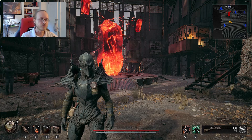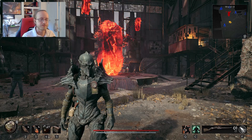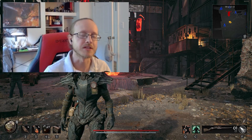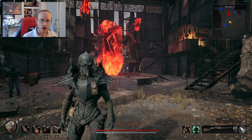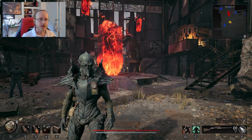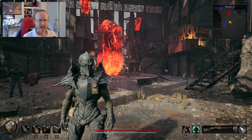Hello and welcome to a Remnant 2 build video. Today we're going to be looking at a shield build, which is all about using shields to keep us safe, and then using some of the other effects we can get with our amulet and rings and stuff to help us out.